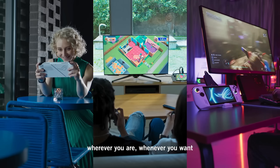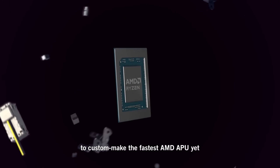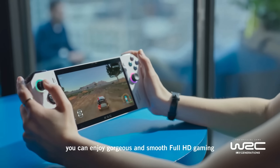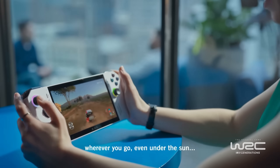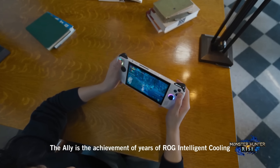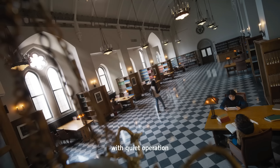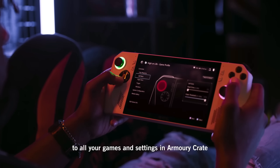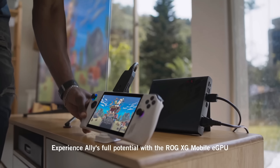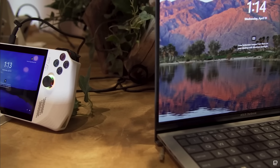Next up are some new ROG Ally updates. I made an ROG Ally video late last week expecting very few of you to be interested, but it ended up being one of my biggest videos on this channel. That video was about the leaked pricing of the Z1 Extreme model of the Ally. According to that leak, we should expect it to come in at $699, and the Z1 Extreme is actually the better of the two new AMD APUs. Over the weekend, we got a new leak from Snoopy Tech saying the Z1 model will be $599. Those two prices don't appear to make much sense together because the value you get from the Z1 Extreme seems worth more than a $100 difference would indicate — I personally expected the Z1 to be closer to $499. These are still leaks, and we have yet to see anything official, so we'll have to wait until May 11th.